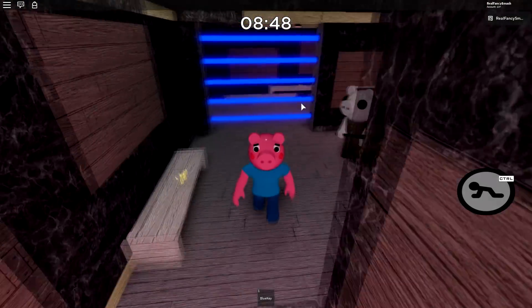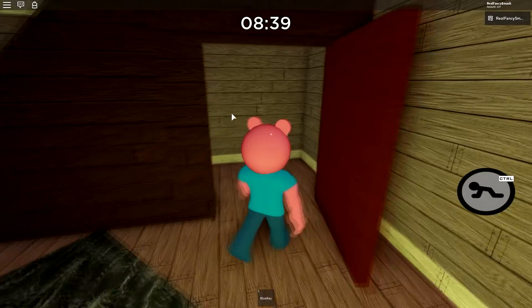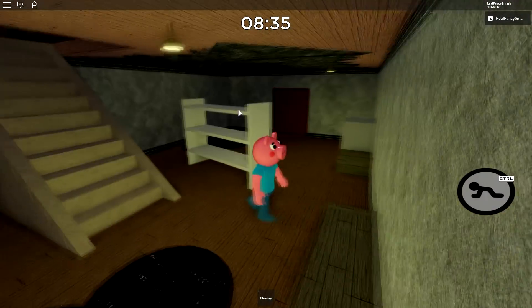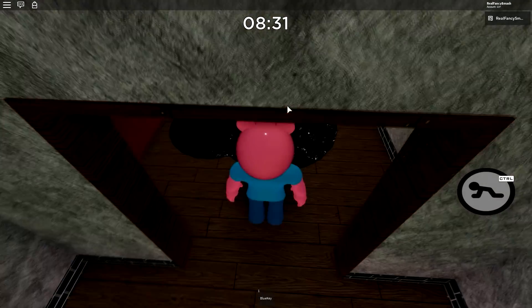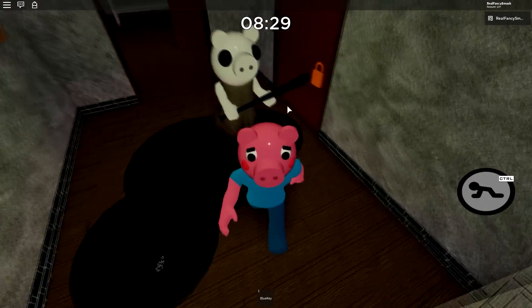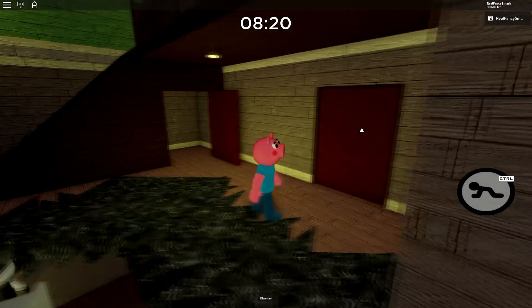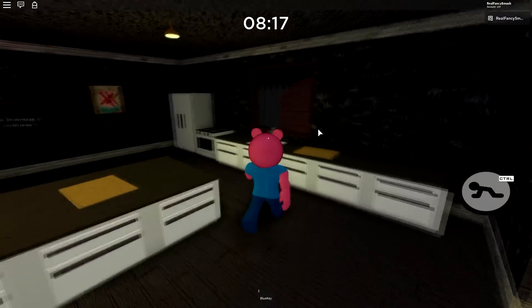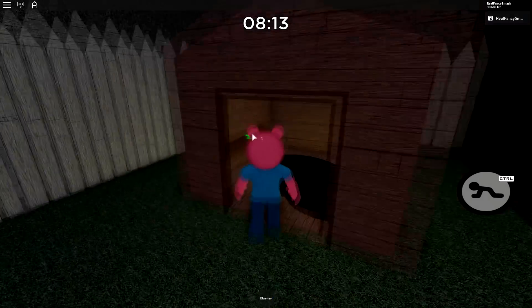Blue lasers! This is so cool! This is the reason I love Piggy - the story is so amazing. What do we have downstairs? This looks so different as well. And here we have like a pile of black liquid. We gotta hurry up. We have a blue key but I've got no clue where it's supposed to go. Maybe it's outside. So they have an outside area, but why does it look so different?